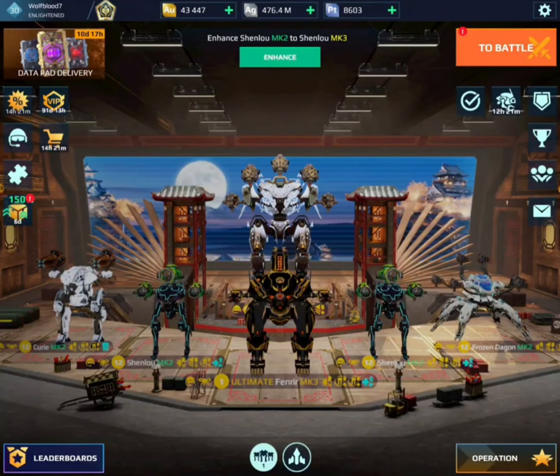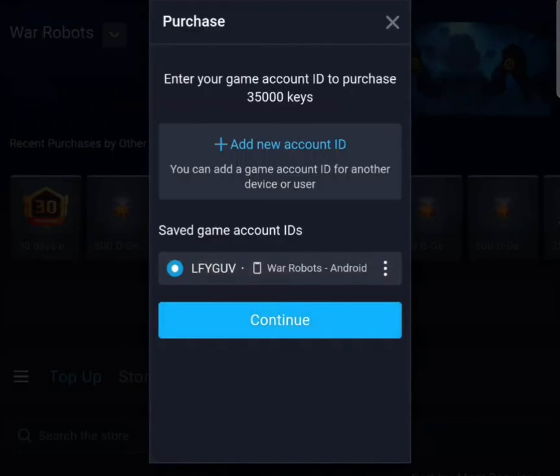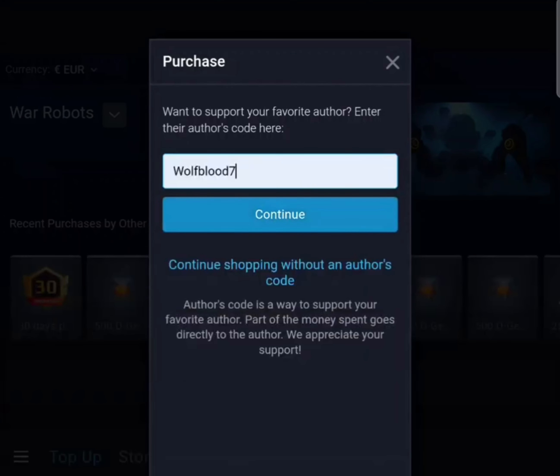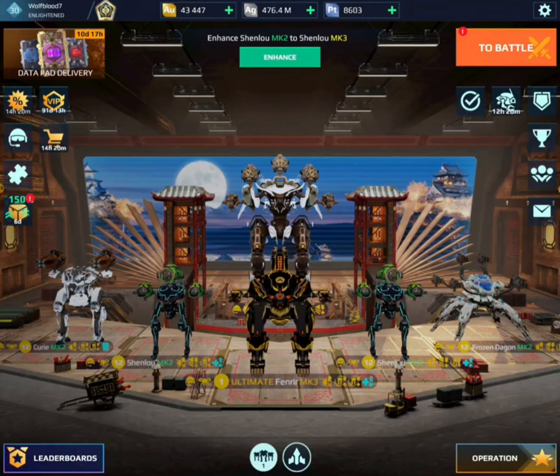Did you know that you can now use my author's code when making purchases on the War Robots webshop? All you have to do is when you're checking out on an item, go to where it says enter an author's code and enter the code WolfBlood7. This will give me a little bit of commission on the item and support my channel. Anyway, let's get back to the video.